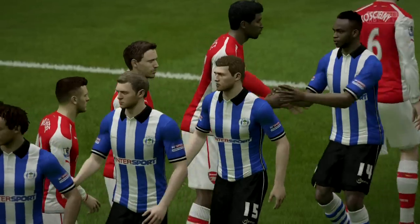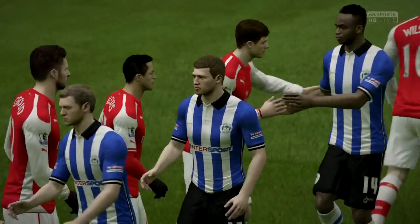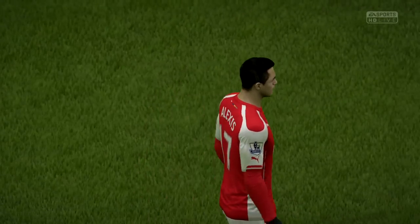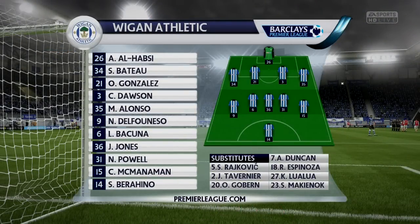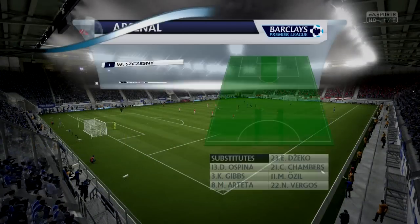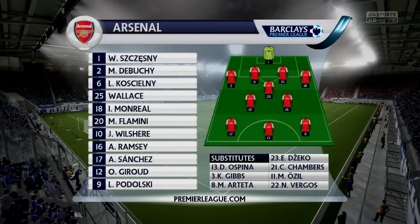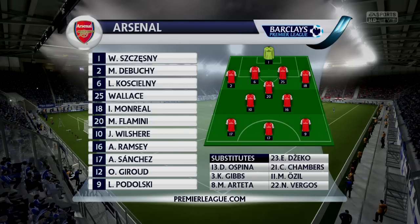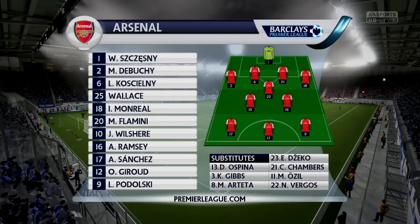We're playing three big teams and then two mid-table teams. We got a good point against West Brom and a victory against Everton, but I didn't really expect much from the big teams. Now I'm packing the midfield because it's Arsenal — players like Flamini, Wilshere, Ramsey, Sanchez. It's pretty hard to play against those guys, they just pass it around. If they had Cazorla in the starting 11 as well, I'd have just said we're going to lose this game.